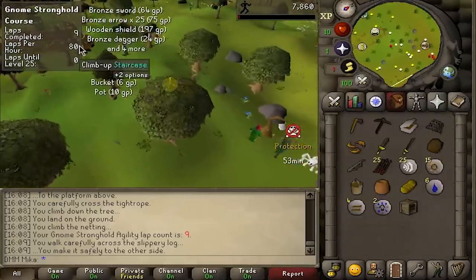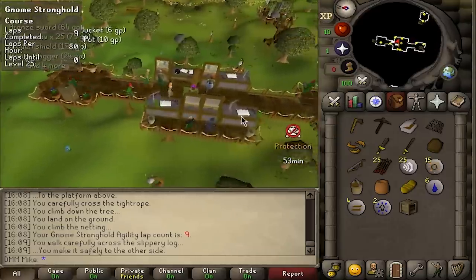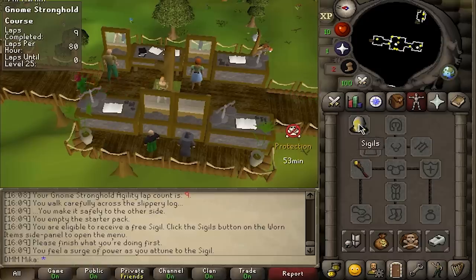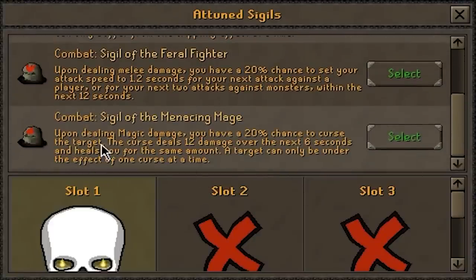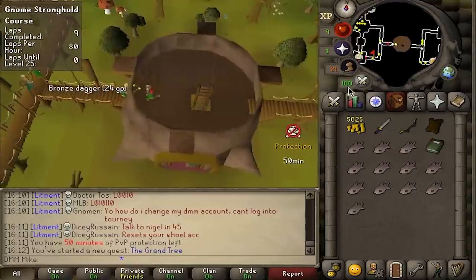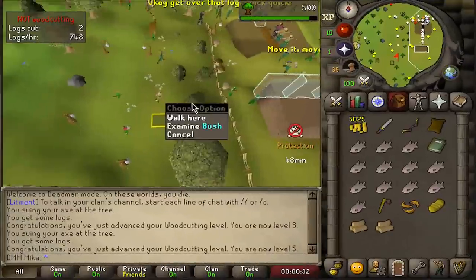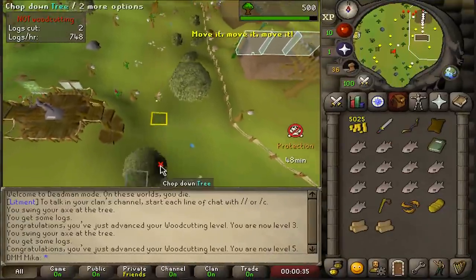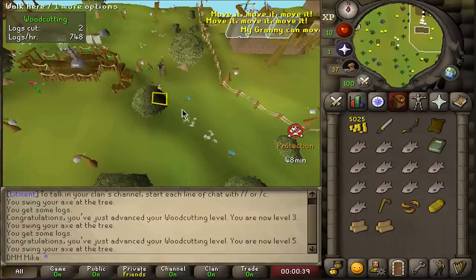My first goal is to complete Gnome Stronghold, but first I want to organize my inventory. Going to the bank booth, deposit everything, and decide which sigil to go with. We have Ranger, Fighter, and Mage — I believe Fighter is the one I'm going with. Now we're moving to Ardougne, started the Grand Tree quest, picking up six logs along the way, and we're now playing on RuneLite so everything is starting to take shape.